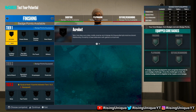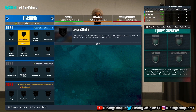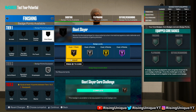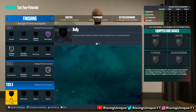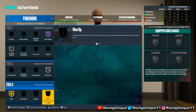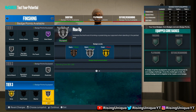For your finishing badges: you're definitely going to want Poster Rizer on silver — that's gonna cost four points. Giant Slayer on Hall of Fame obviously. Limitless Takeoff on silver. Bully on gold, which costs seven. And then Rise Up on silver. So your finishing badges are: Giant Slayer Hall of Fame, Limitless Takeoff silver, Poster Rizer silver, Bully gold, Rise Up silver.